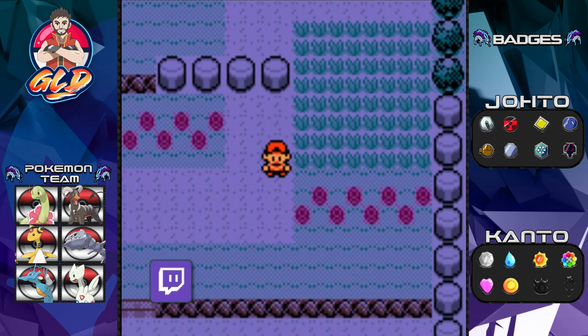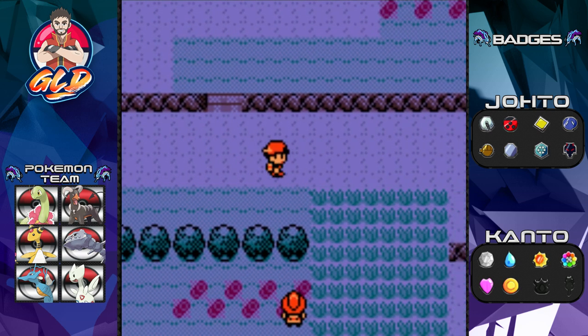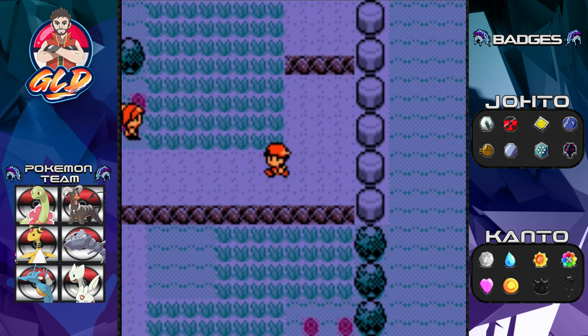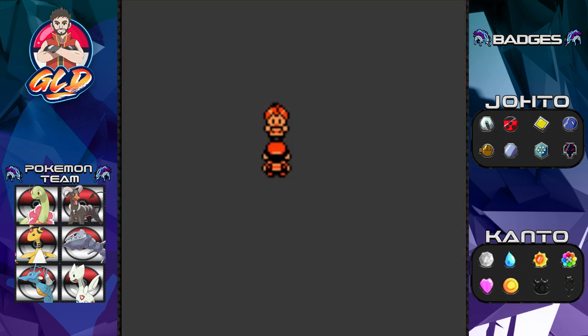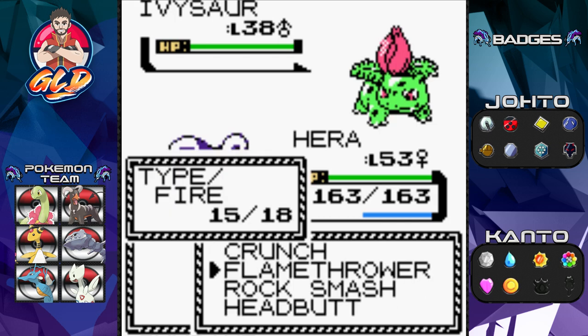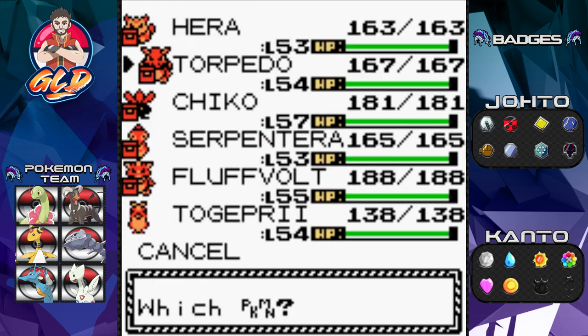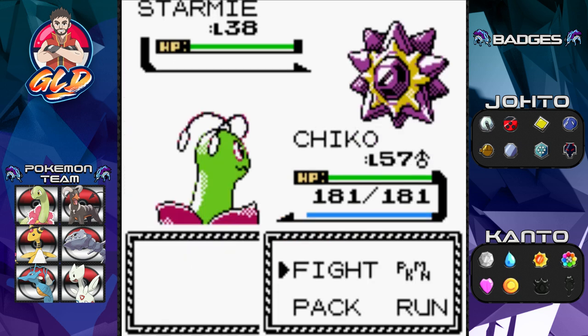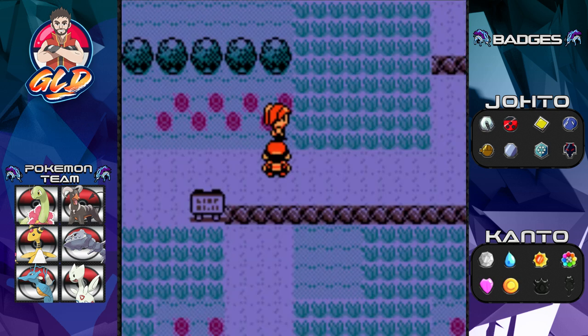Let's see — I think that was the only trainer, but nope, there's another one. Just listen to the music — the updated version is pretty cool! Flamethrower — she's coming out with a Starmie, so let's go straight to Chico. Razor leaf for the win — there we go!